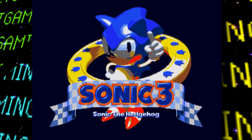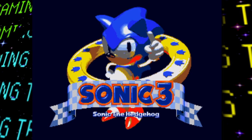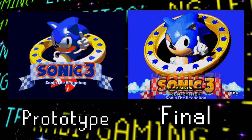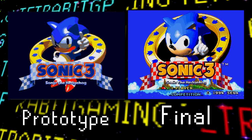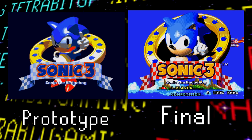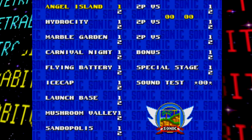What better way to start than with the title screen. This title screen honestly looks like it could be from one of those bootleg Chinese knockoff games. There are many differences from the final release: Sonic's model appears different or viewed from a different angle, the ring is at a different angle, the banner and title text are blue instead of red and yellow respectively, there's no menu or copyright date, and there's no background at all.